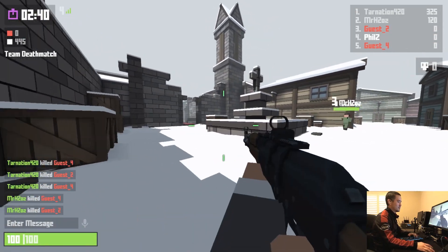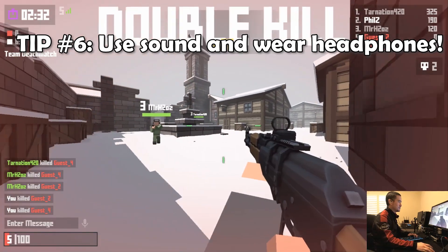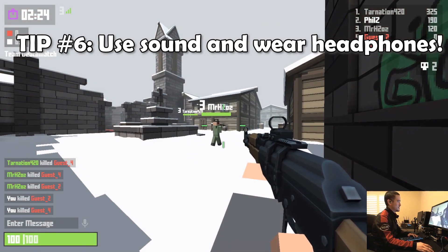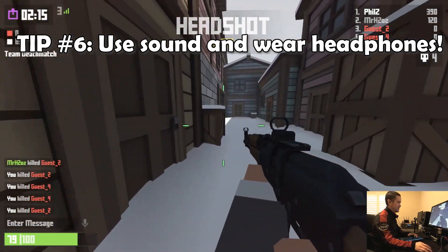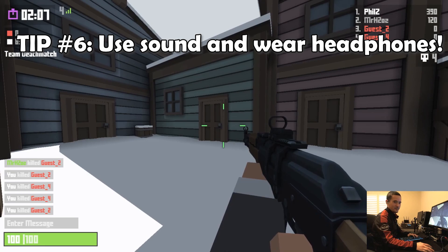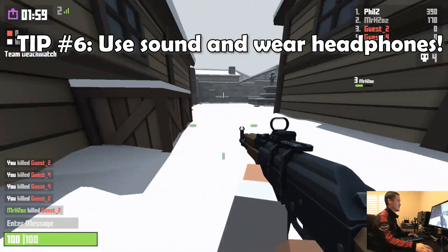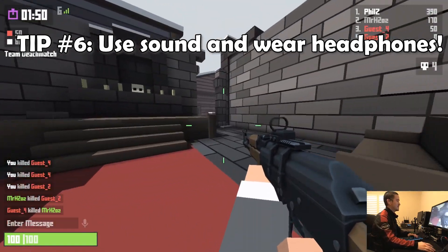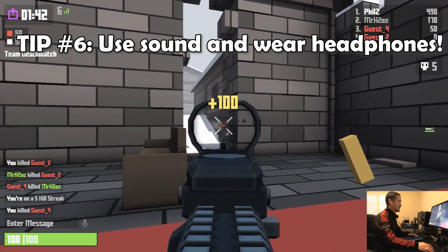After you learn the basic movement techniques, you're going to want to learn how to use sound. The first thing you want to do is wear headphones. This is probably the first FPS game for a lot of people playing Krunker, so you might be using onboard computer audio. Find a pair of headphones — even just a cheap pair of earbuds. The sound in this game is not great if you're coming from Counter-Strike, but it's still super helpful. You can know where enemies are — left or right, coming around corners — and even tell what weapon the opponent is using.